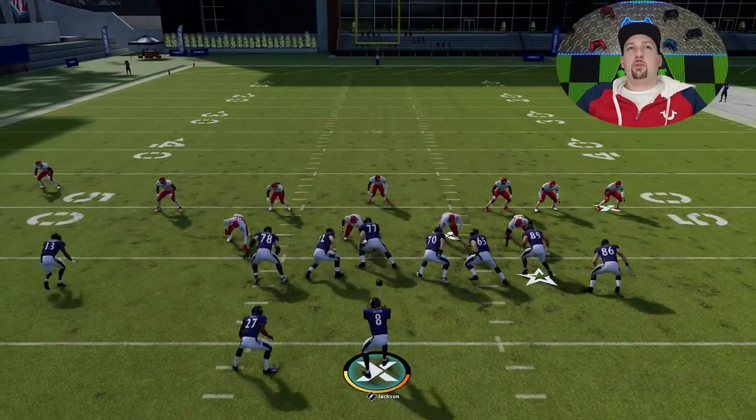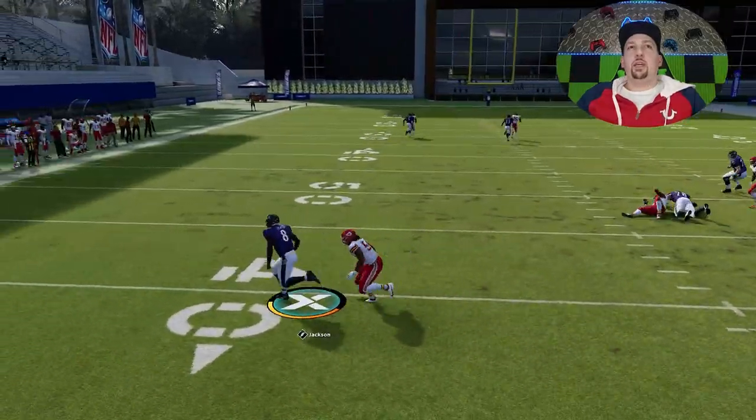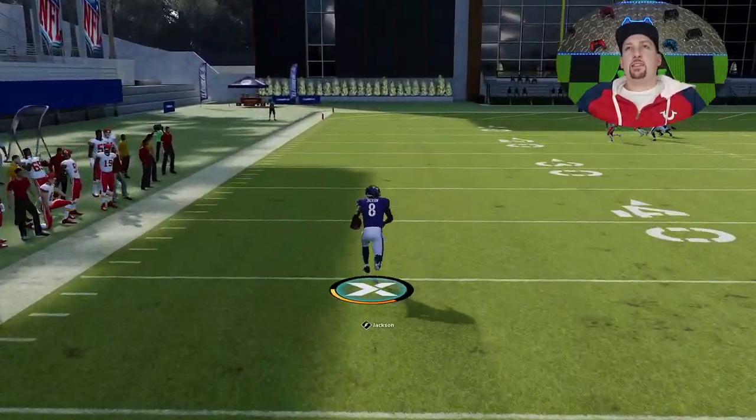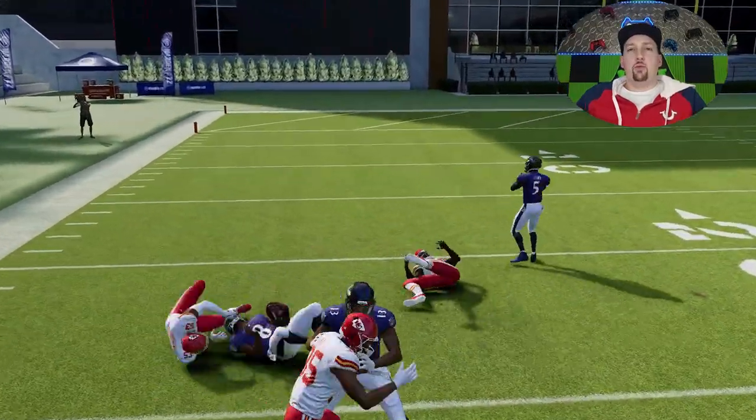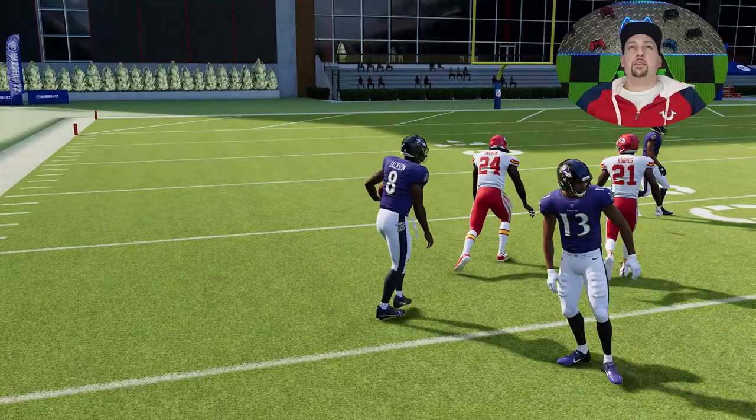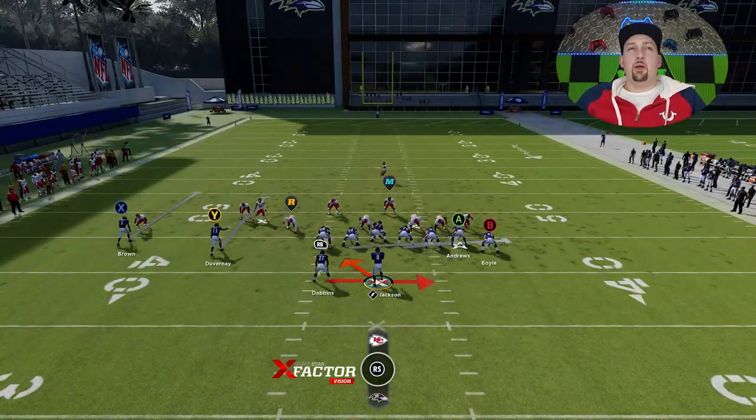This is important: when it comes to the pass plays, always motion this guy in every single time you run this play. It's going to help with the run plays too, because a lot of times it'll bring the cornerbacks in and help me get outside with the quarterback. You pretty much always want to motion this guy — it's going to make a huge difference for the scheme. If I keep with the quarterback, you can see the blocking is great, though you want to run out of bounds to avoid fumbles.